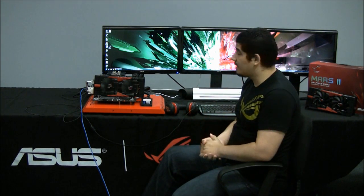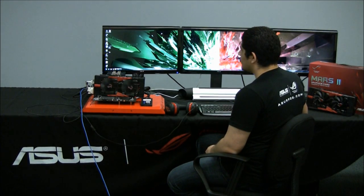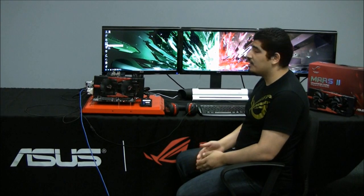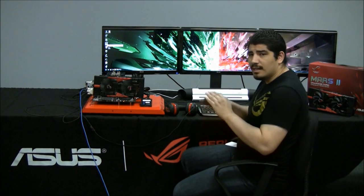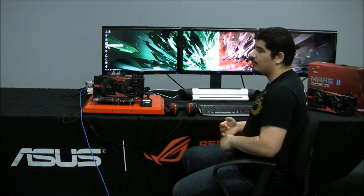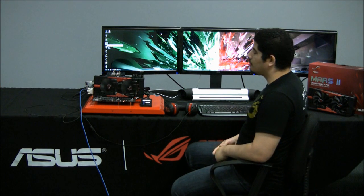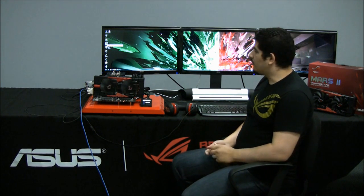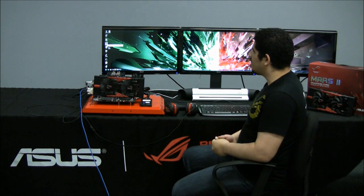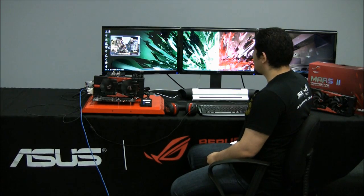Let's go ahead and jump into the benchmarking. We'll start off with Synthetic — overall we're going to be focusing on a couple of different things to give you guys an overview on the performance potential. We'll start off with Unigine, then jump into Crysis 2, and we'll do Total War Shogun 2 for you guys that love real-time strategy, as it takes advantage of a huge high-level preset of fidelity. Then we'll round it out from there.